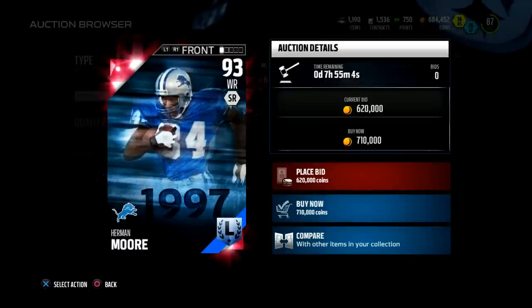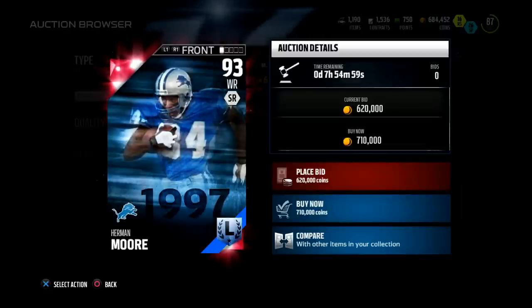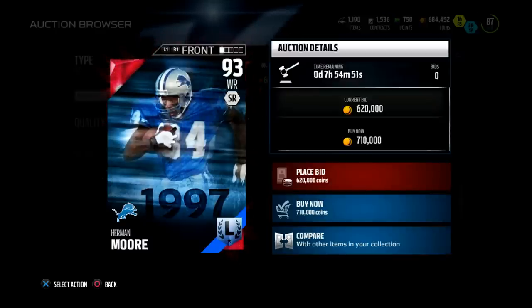93 overall is going for a ton right now. I wish I had this box, but honestly I didn't know any of these boxes — I didn't know the Cowboys box, the Niners box, the Jets box. So apparently your boy was a little out of the loop when it came to this promo.